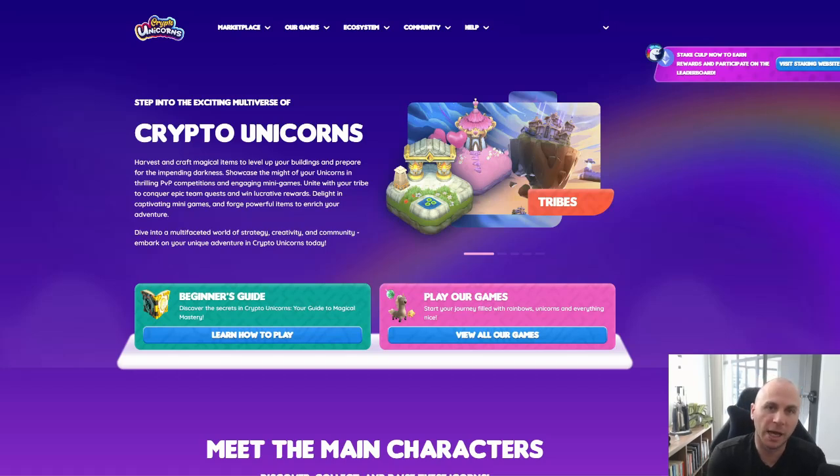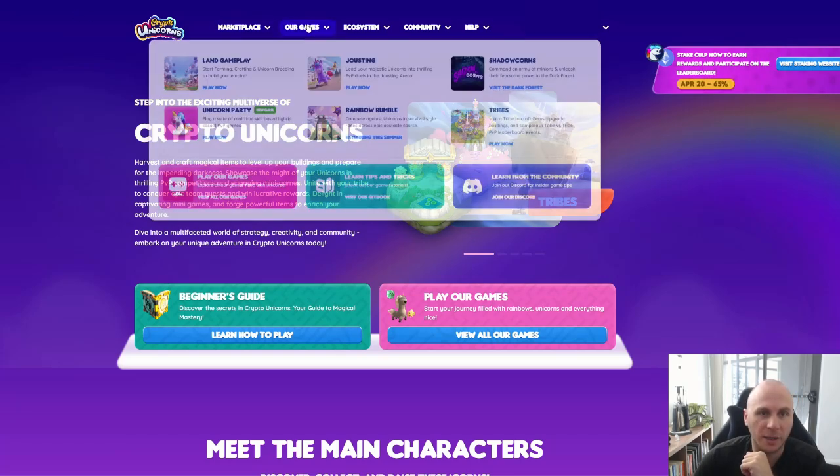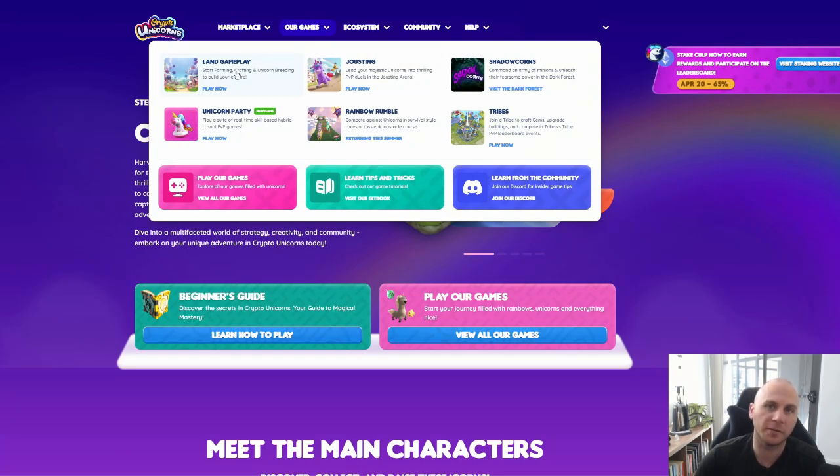Once you've claimed your rewards, you can now proceed to utilize them in-game. To do that, you want to go to our website — CryptoUnicorns.fun. From there, you can click on Our Games, and Land Gameplay is where you're going to find all your CryptoUnicorns assets.